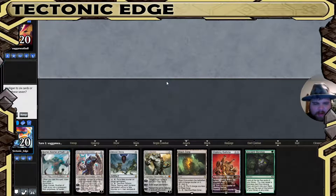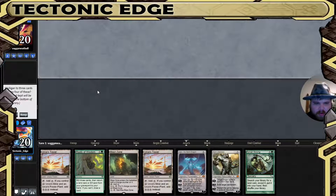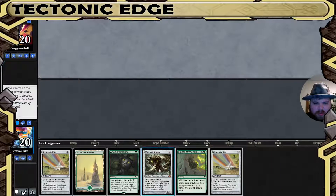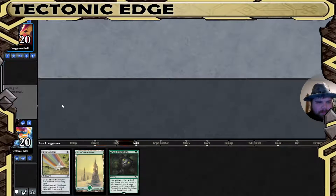Quick mulligan here — Blast Zone is not what we want to see especially for a quick game. One land is not going to be a keepable hand, nor is two forests, nor is that — no green deck. But we are going to have to keep this because we're out of options. Ancient Stirring is probably our best bet; we are likely losing this game, so we'll have to make it up in game three.